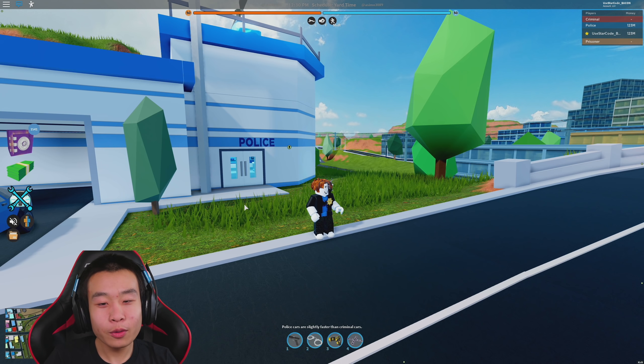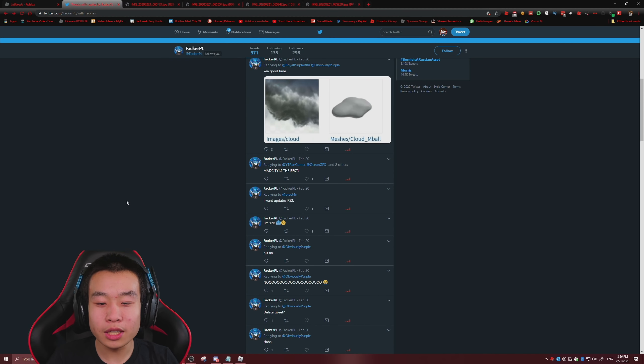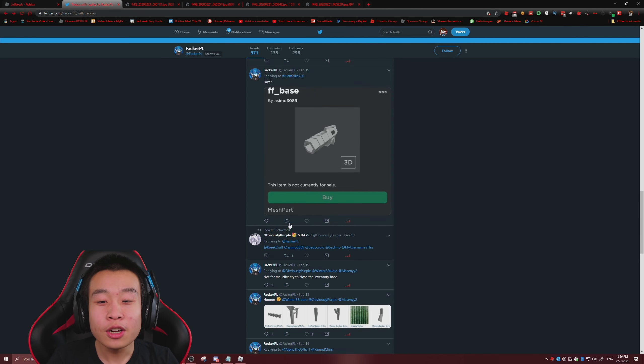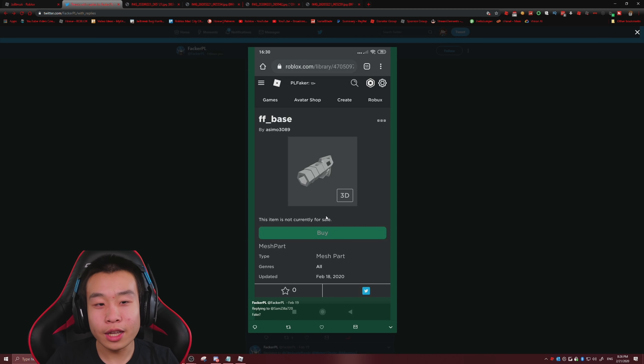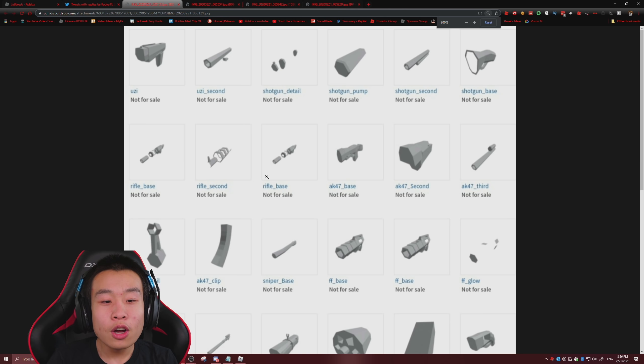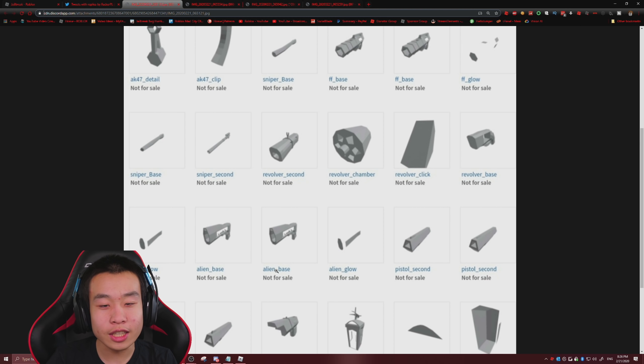So what exactly is new? Let's go ahead and come over here to some random tweets by one of the leaker guys. Remember the guns from yesterday - here is the image. We have Uzis, shotguns, AKs, and all sorts of stuff like that. And there's also some funny shenanigans too.